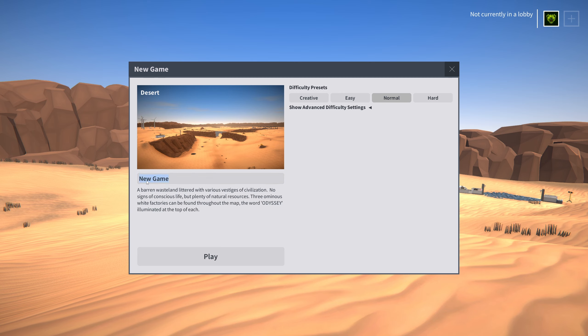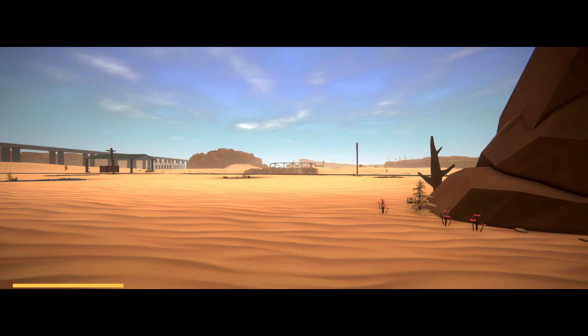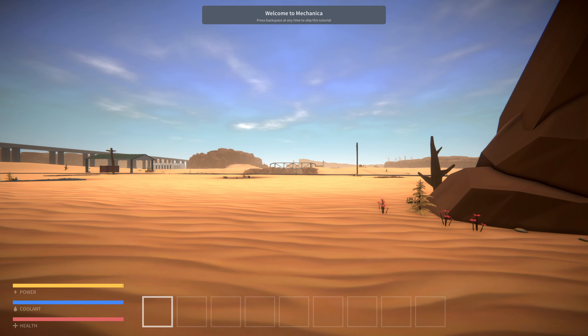So we're gonna just hop in - we're not messing with any of that stuff, just leaving it normal. 'A barren wasteland littered with various vestiges of civilization, no signs of conscious life but plenty of natural resources. Three ominous white factories can be found throughout the map, the word Odyssey illuminated at the top of each.'